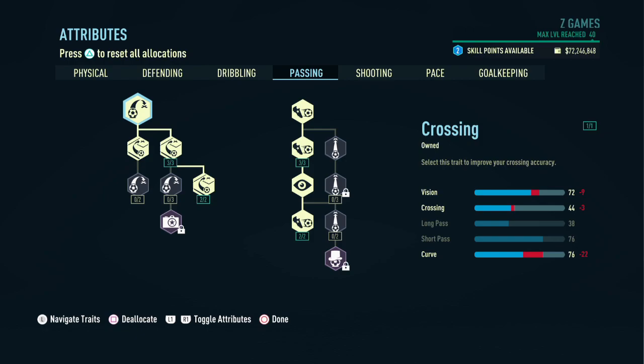On to passing — we're also going to focus on both sides of the skill tree to end up with 72 in vision, 76 in short pass, and 76 in curve.